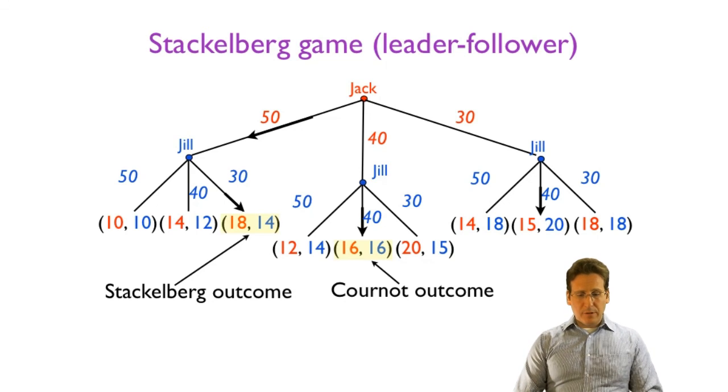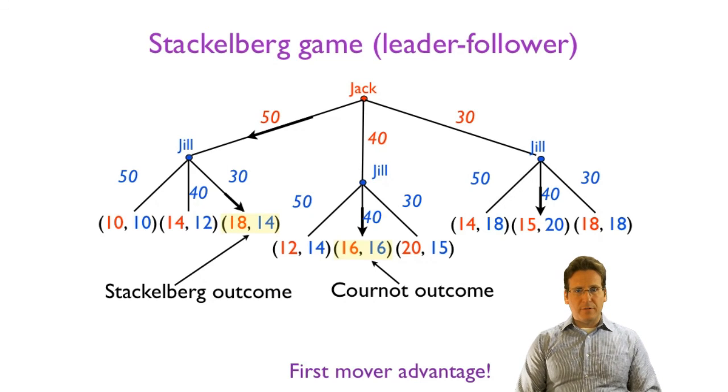Comparing the Stackelberg outcome with the Cournot outcome, Jack has a higher profit in the Stackelberg outcome and Jill has a lower profit. This demonstrates that there is a first mover advantage in this game: converting the duopoly game into an extensive form where one player moves first gives that player a higher payoff in equilibrium. That advantage is called the first mover advantage.